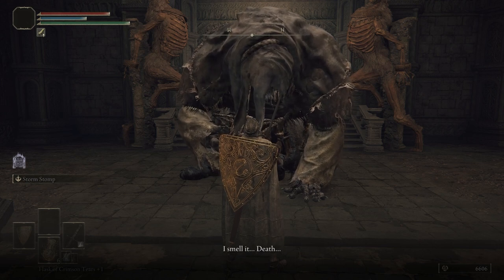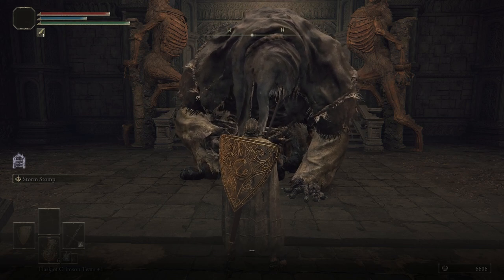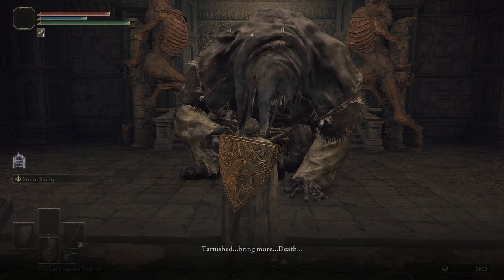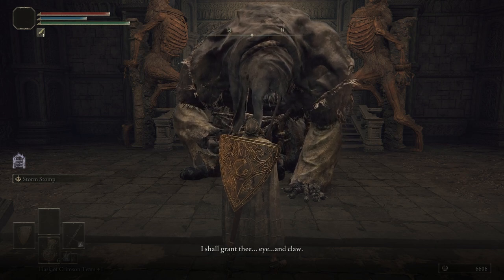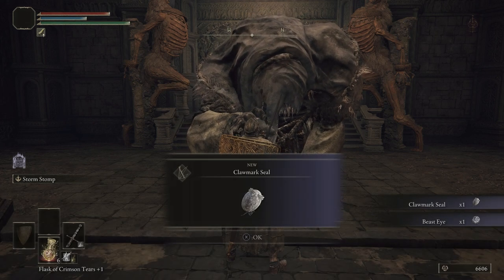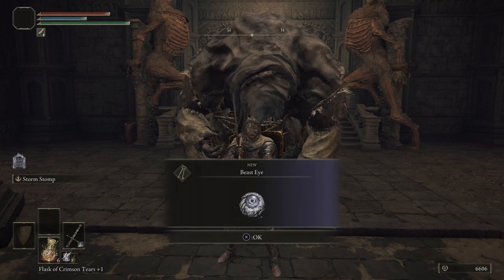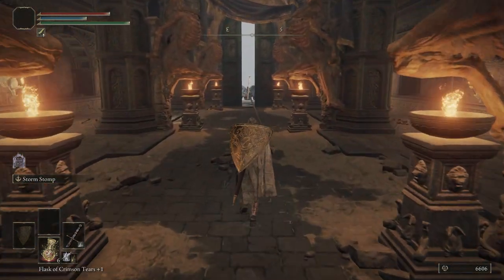Gurranq: 'I smell it — death. Feed it to me. Tarnished, bring more deaths. I shall grant thee eye and claw. Feed me more.' So we get the Clawmark Seal and we get the Beast Eye. The Beast Eye is going to allow us to know when death root is nearby — it'll give us a warning. A very useful item.